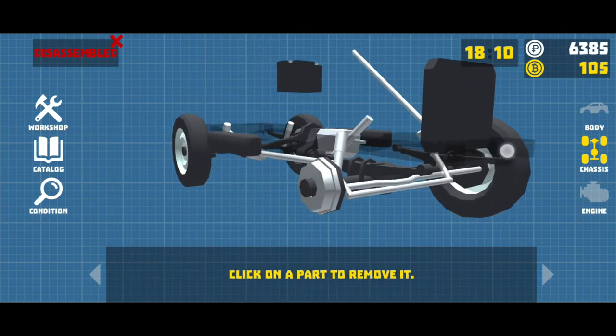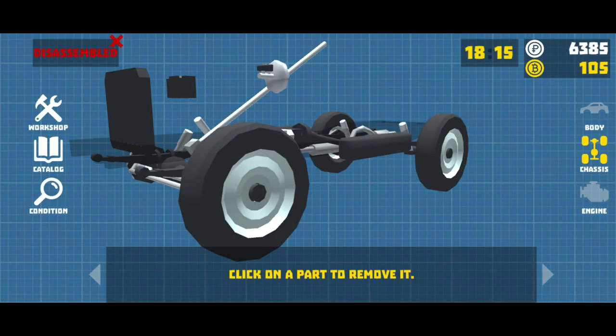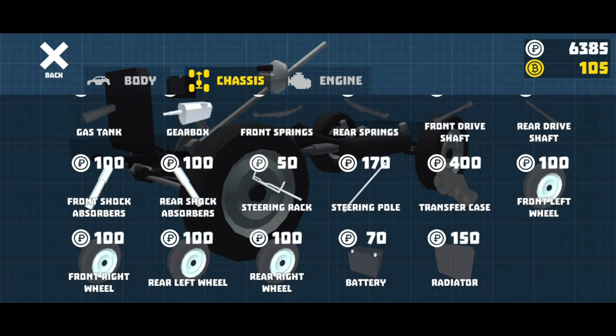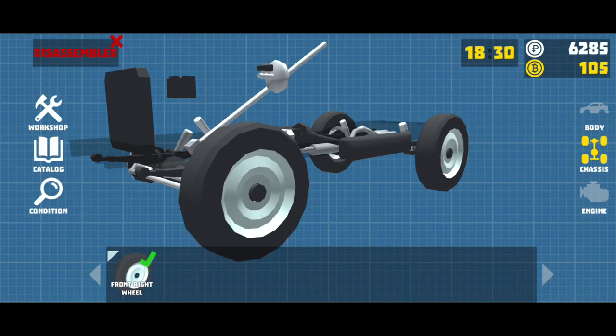Go to the catalog — not the workshop, the catalog — and find the front right wheel.